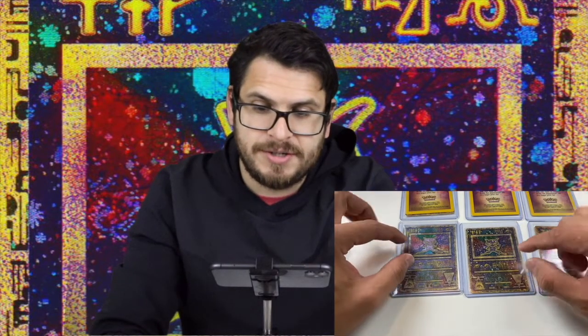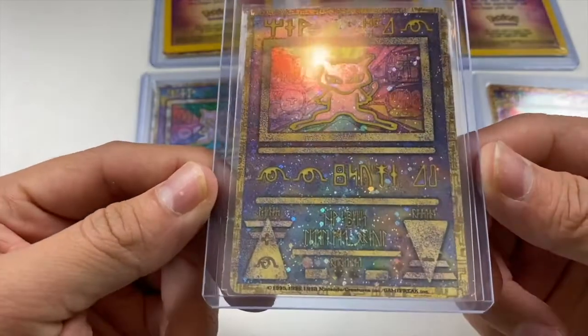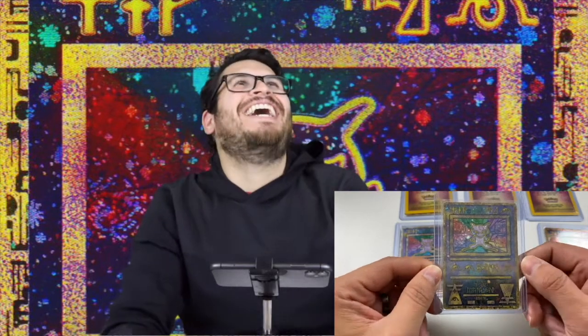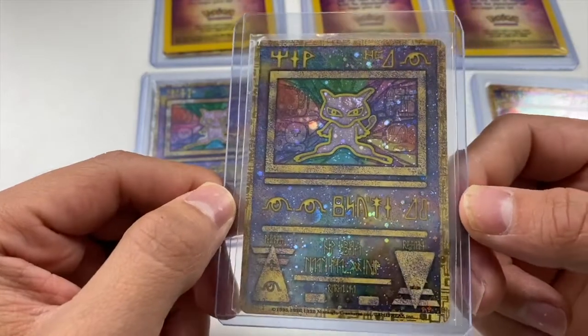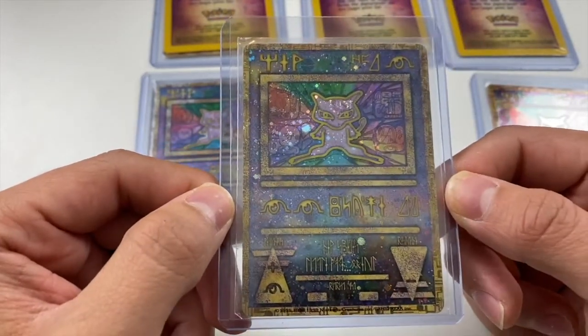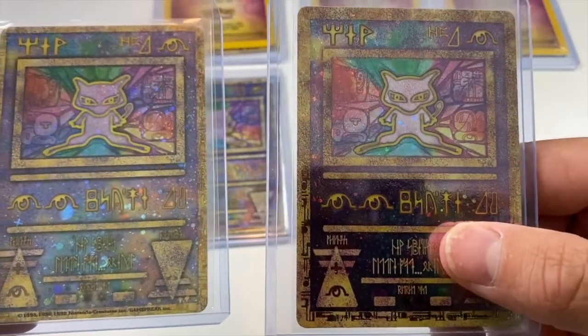The Ancient Mew 2 is this one right here, still released in Japan, which is weird because looking at it you'd be like 'that's Egyptian, that ain't Japanese, that ain't American — that's Egyptian.' So you're like, how can you tell that this is the Japanese release and that this is the English release?